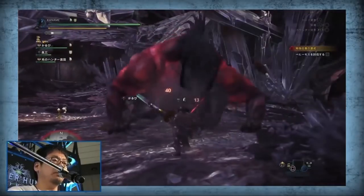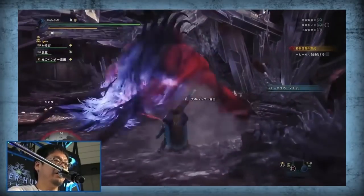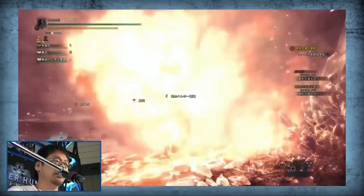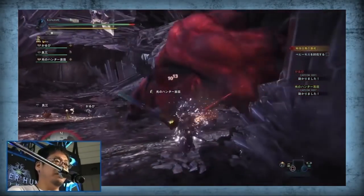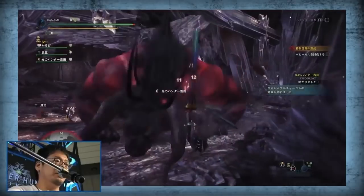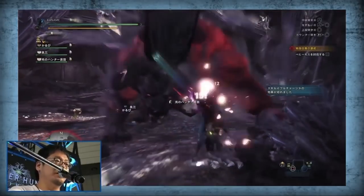Shields will make that role a lot easier by allowing you to block incoming attacks, but I'll let you in on a little secret: you don't need a shield to be a tank. Using a weapon capable of blocking like Lance, Gun Lance, or Charge Blade will definitely be a simple and effective approach to staying alive while the target's on you, sure, but it's not mandatory. All you really need to be able to do is stand up to Behemoth's focused attacks without dying.